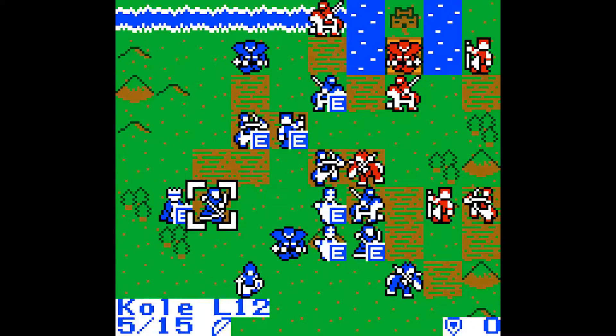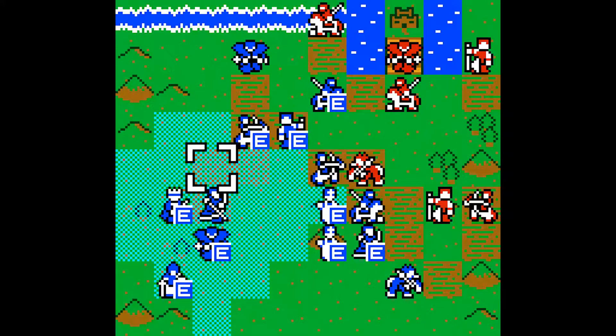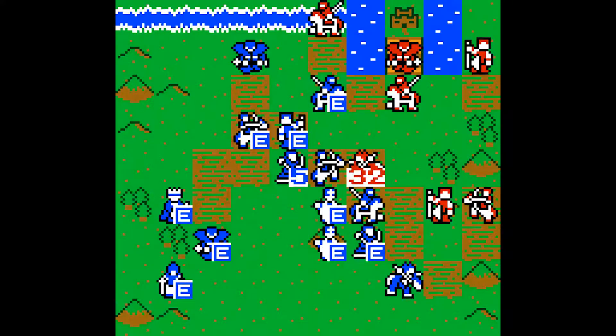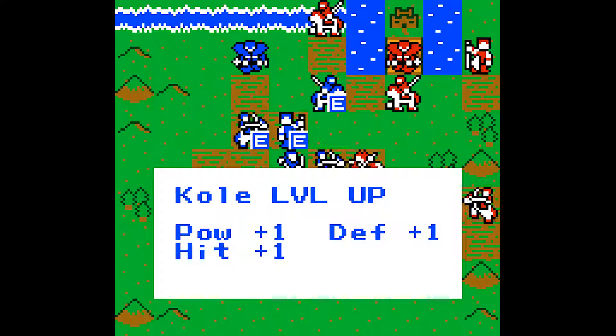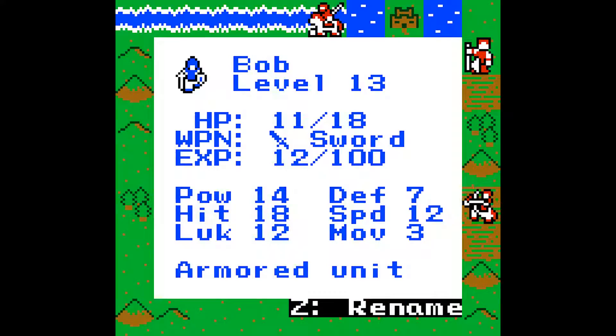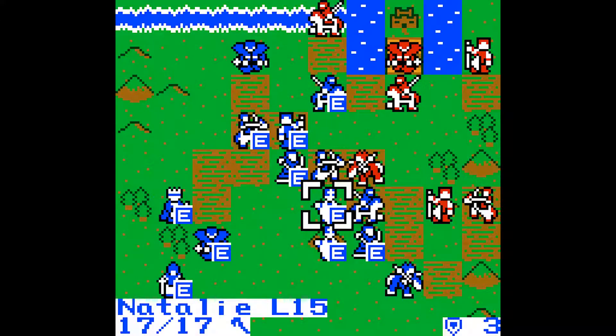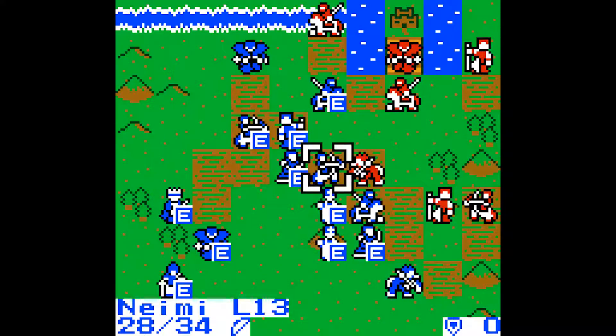I should get the king on the other side so he can actually do something of use. And Bob at least held his ground pretty well over there. Oh yeah, Gordon got a level up. Bob and Jess are pretty good. I know one of us got another level up — I think it was Namey.